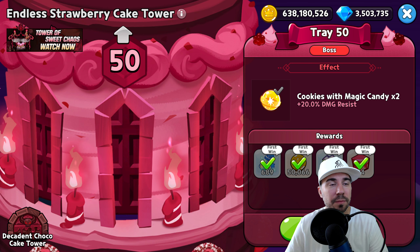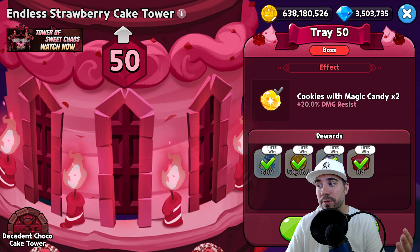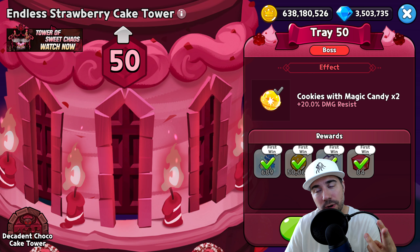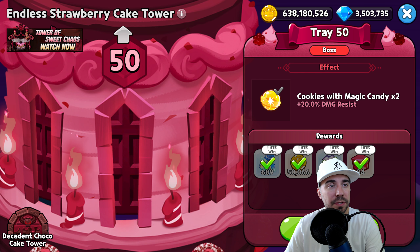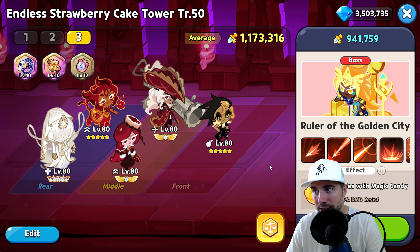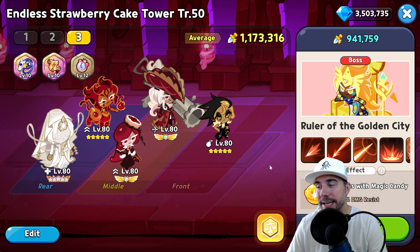Down below you can find today's information in the description, along with a lot of other great things, plus our timestamps where we break down the four T's — that's the Tactics, the Team, the Treasure, and the Toppings — in order to help you succeed and take down Tray 50, this baddie right here, the Ruler of the Golden City.